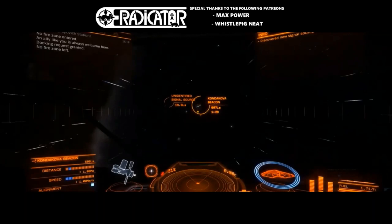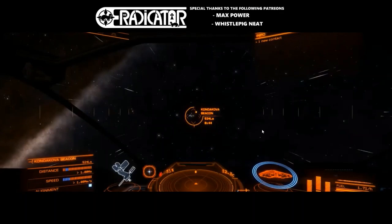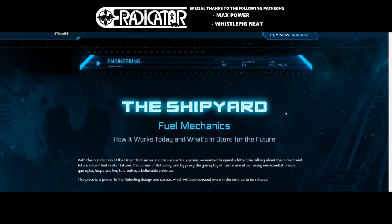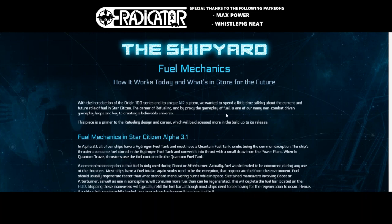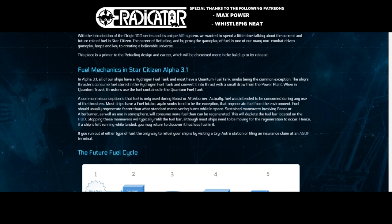We actually do have some information — it turns out CIG did communicate on future fuel scooping mechanics, or at least the future fuel mechanics we're going to have in future iterations. This happened last year. There is a post published on the CIG website on April 14th, 2018 — over a year ago — released for the introduction of the Origin 100 series. It's called 'Shipyard: Fuel Mechanics, How It Works Today and What's in Store for the Future,' and this is really where CIG is telling us how things are going to work, with strong hints about Alpha 3.7 and forward.